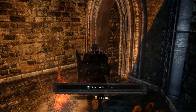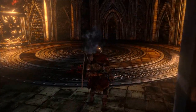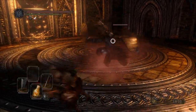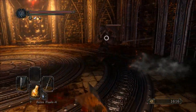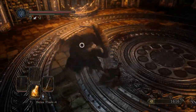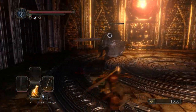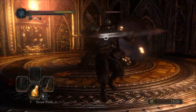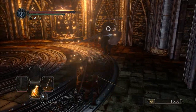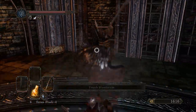I've teleported to the second bonfire of Iron Keep, and I'm going to walk backwards towards the Smelter Demon's room. As I enter, a familiar face reveals himself — yes, the Pursuer has once again decided to bring his face into my view. We're going to crush him once again. It's the same fight as before; he may have more health but none of his mechanics change. It's just round two. The fact that it's a recurring boss is actually something I very much like.